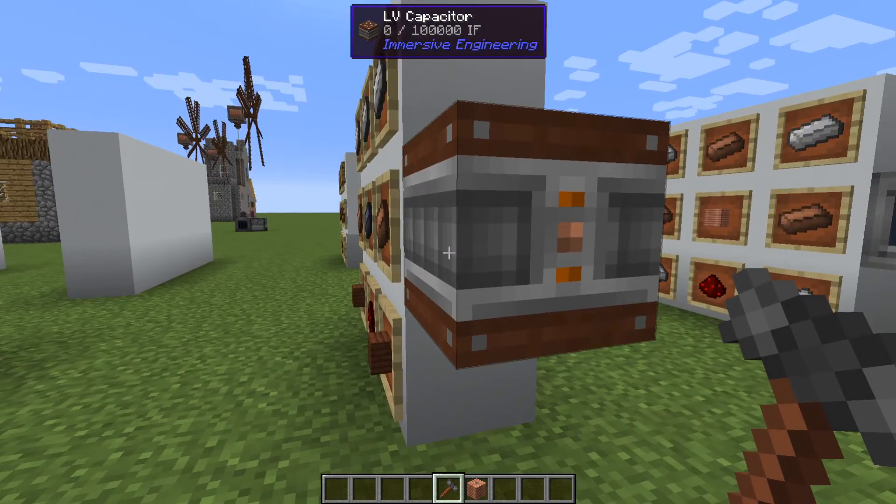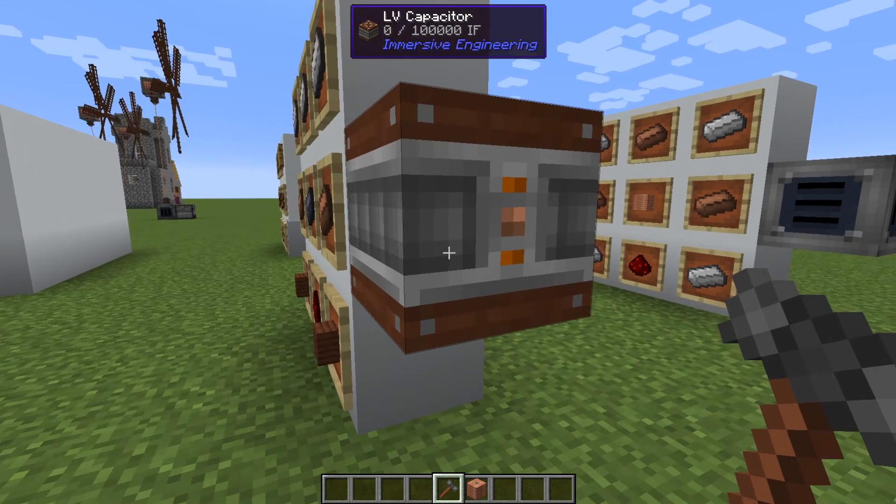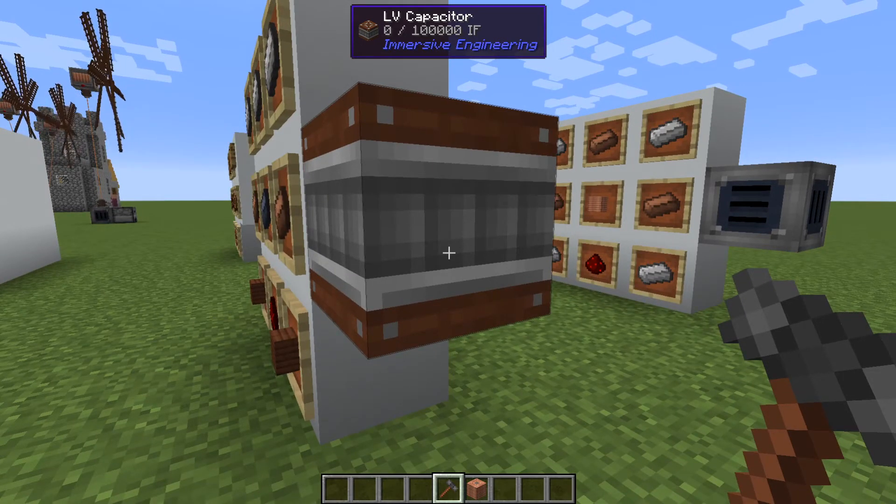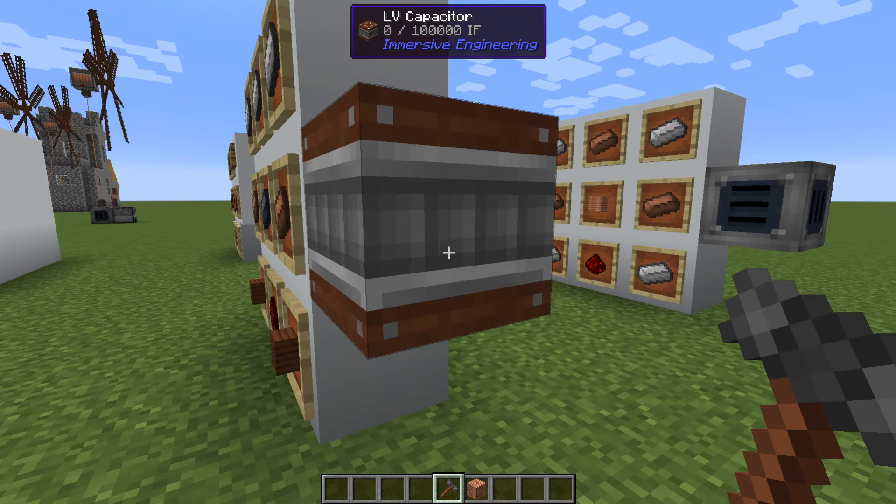And blocks we will see throughout this guide series. If you want to deactivate a side, simply right-click it again and it's gone. This means that even if you have a connector there, it will not feed power in or out.